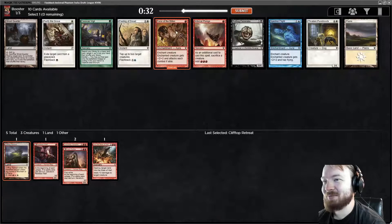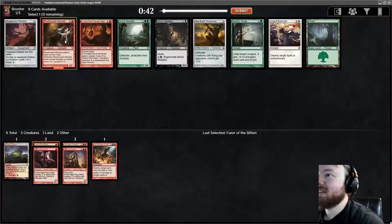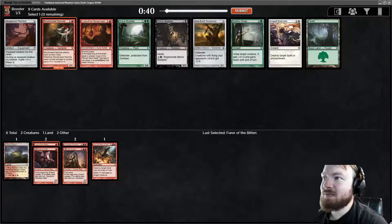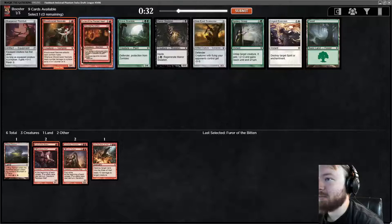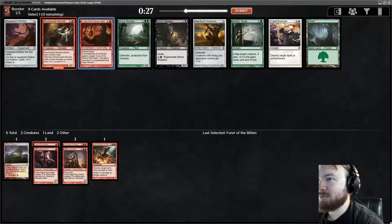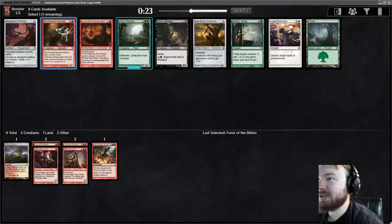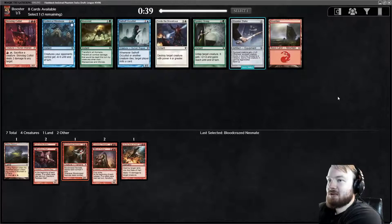I love me some Infernal Plunge — I've done some shenanigans with it. There's a Bloodcrazed Neonate and Curse of the Pierced Heart. If I didn't have any 2-mana creatures I would take the Curse. For a while Pauper was playing this as an actual burn spell, because usually it would stick around for more than 3 turns — it would be better than a Searing Spear to the face. We'll take the Neonate though. It's a very good aggressive creature.